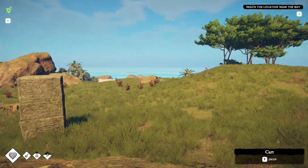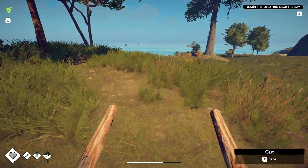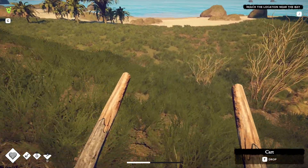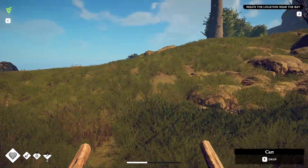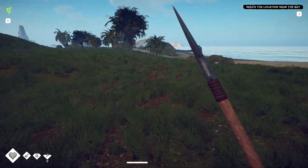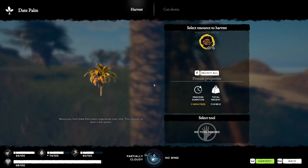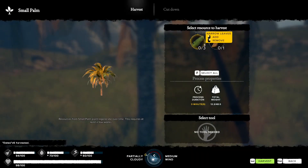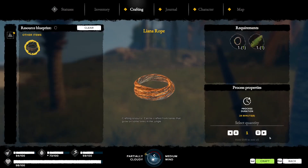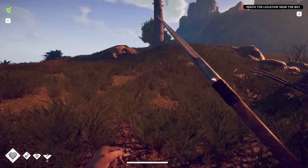To make rope we need two narrow leaves - all of these palm trees will have those. Got battle music again - another dog. Let's harvest the narrow leaves from the palm trees, then we can go to the liana we found and craft the rope - blueprints found. Also, dates - did we get these? No, let's take those and dry them later.